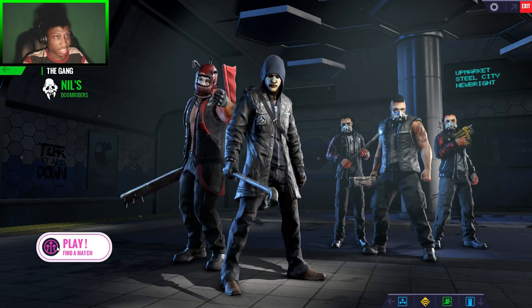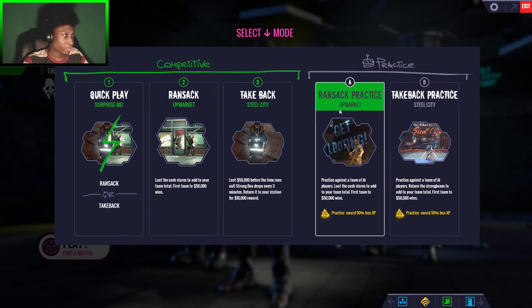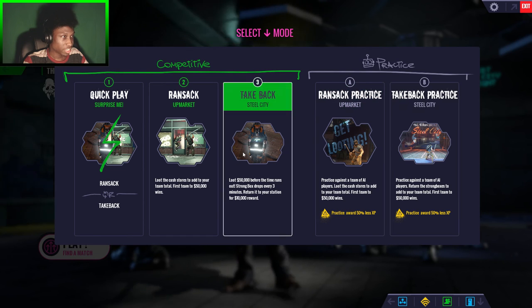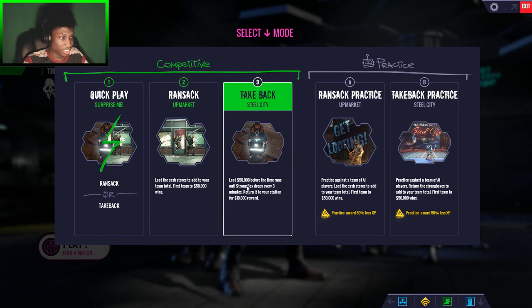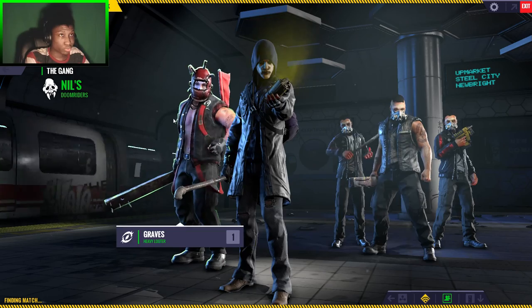Now we're going to find a match. We have a few modes: Ransack, Take Back, Ransack Practice, and others. Take Back says collect 50k before time runs out — a strong box drops every three minutes and you have to return it to your base to actually secure the money. Ransack is just about claiming before the match is over. I'm going to use Ransack and we're going in.